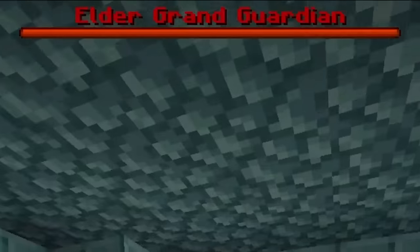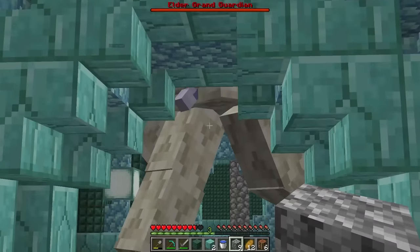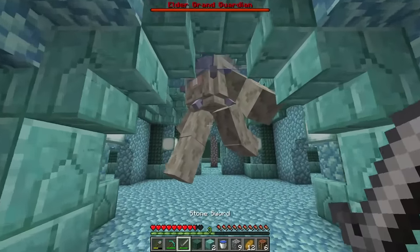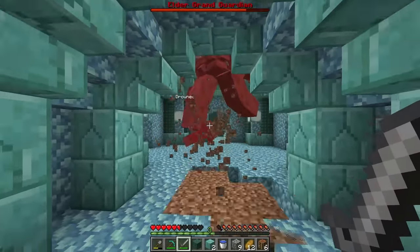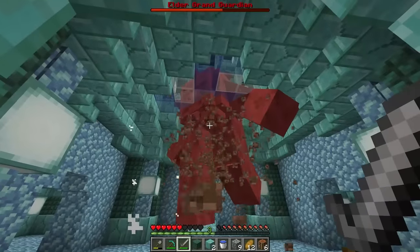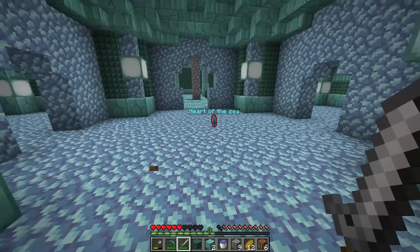And now we have to fight the Elder Grand Guardian. Hold on, let me real quick see where it is. I think that might be it. What the heck is that thing? Let me real quick get some dirt power. And let's just take care of this guy. I think he might be too big for the entire thing. But holy. One more hit. And down he goes. Just like that.